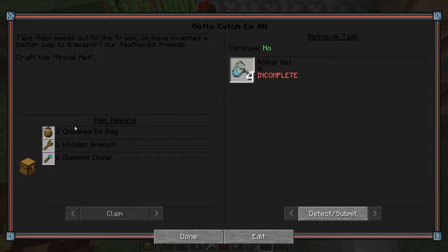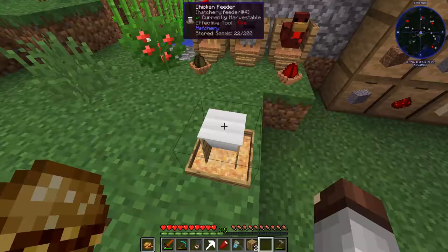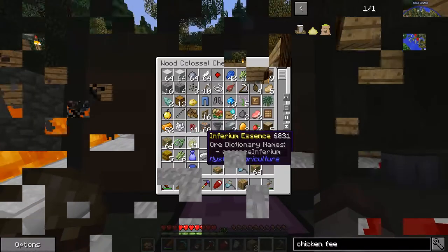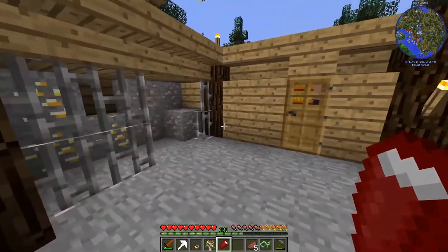There's a quest 'Gotta Catch Them All' - we need four animal nets, which gives us two chisel bit bags, a wooden wrench, and a diamond chisel. Chisels and Bits is going to be happening! We need more string for that though.